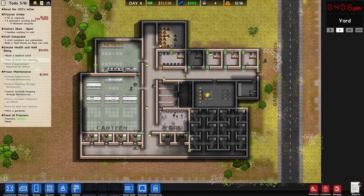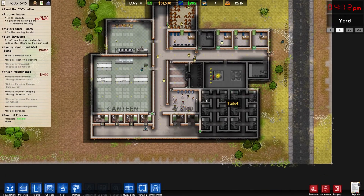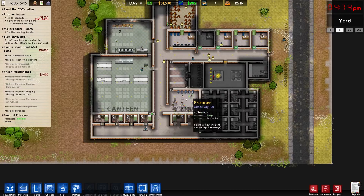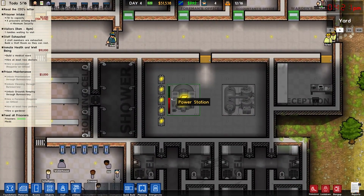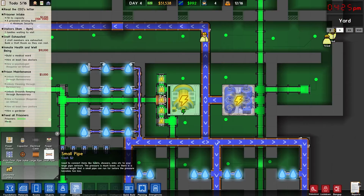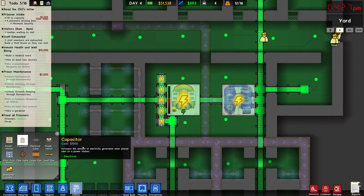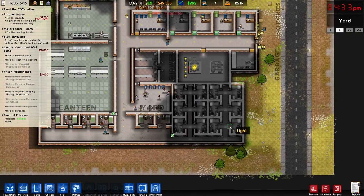Looking good guys. I've never done minimum security - well granted I haven't played this too much. My power's over half demand so since I have the money I'm gonna throw in some more capacitors to make sure I have space for them.